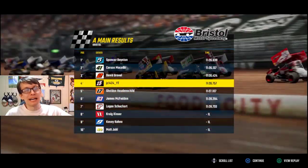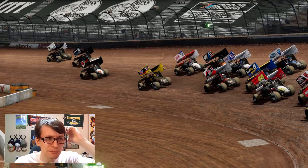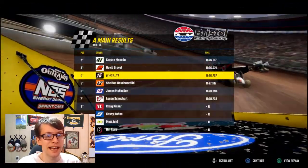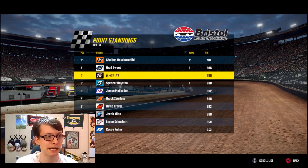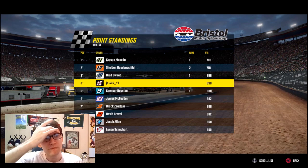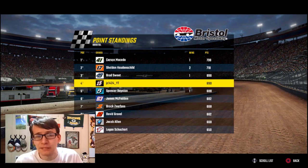I redeemed myself. Logan Schuchart — the guy I pulled in front of, causing the wreck — finished seventh. For this thumbnail I'm trying to show the front of the field and the pack of cars. Good opportunity with room for the track logo and World of Outlaws logo. Fourth place — we moved to fourth in the season standings. The Smiths are based in one so it can't be him; David Gravel finished ahead of us. I think it might be McFadden we passed.